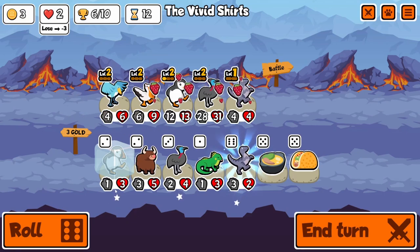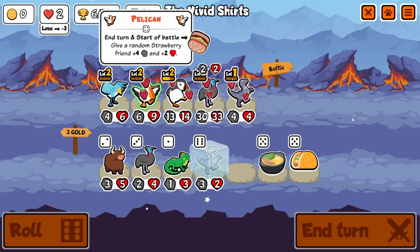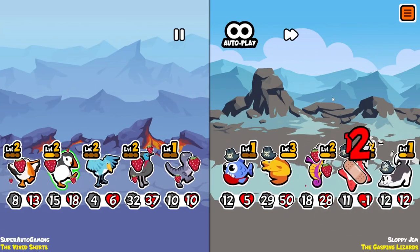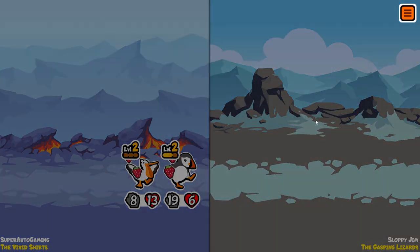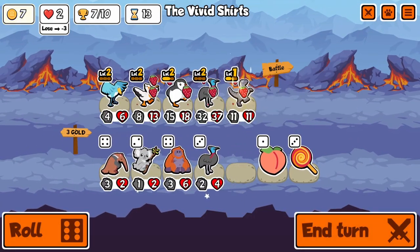Getting a level 2 Shoebill here is absolutely amazing and we're already getting closer to that level 2 Velociraptor, which will be very good because then we'll have a much higher chance of hitting the Cassowary. Thankfully in some of these games we do hit it on the Cassowary, which basically all but guarantees that we win that round — very nice to see that.